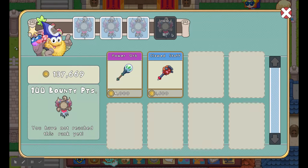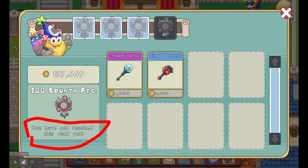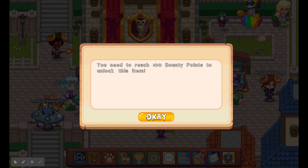Finally, for 100 bounty points — which I don't have yet — if you haven't reached it, it'll say 'You have not reached this rank yet.' The rewards are a Power Orb and the Cloud Staff.